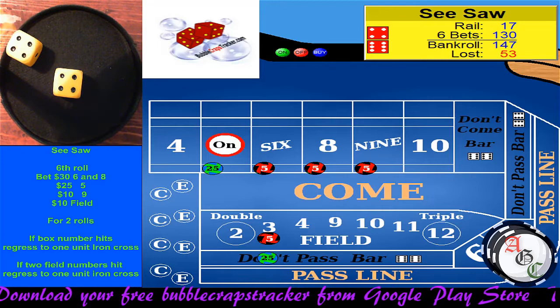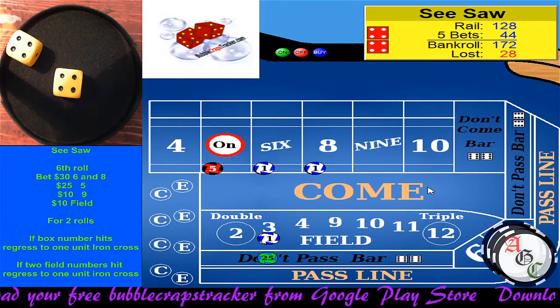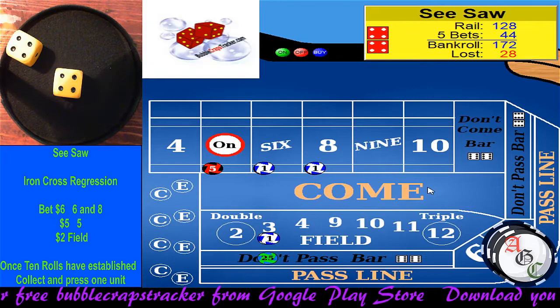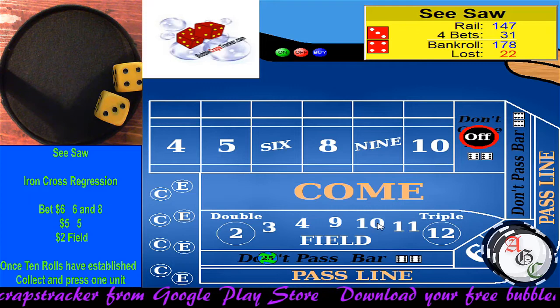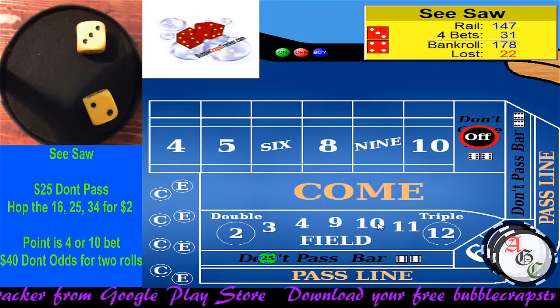We've got to bang the machine. Let's call it a hard eight — we hit our box number. Now we're down to the one-unit iron cross. After ten rolls — seven out. We didn't even make it. We're starting to regress and press. We're only down $22. Let's go back to the first stage.